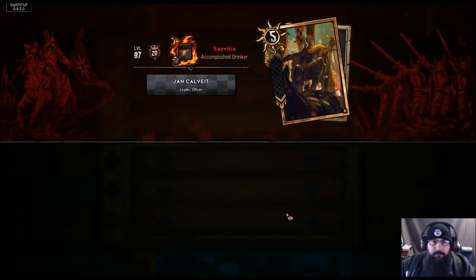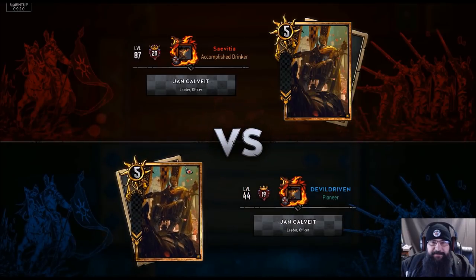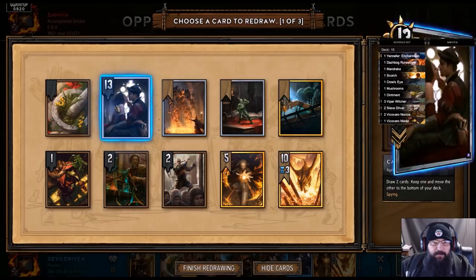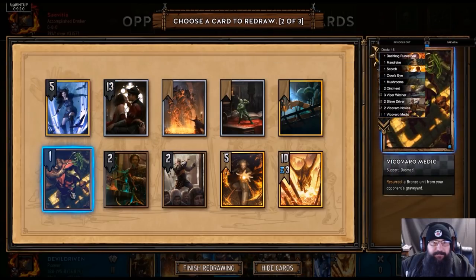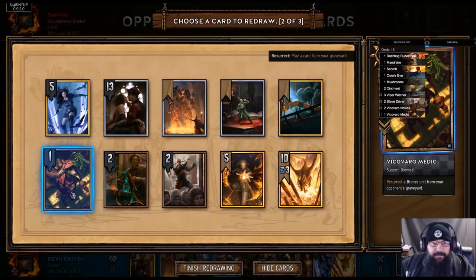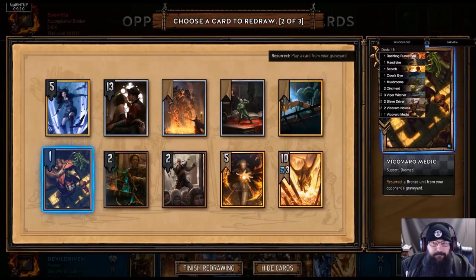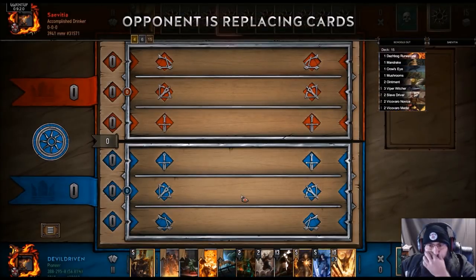Alright, we're gonna drop the Crow's Eye, drop the Medic — I think. Alright, so we got all our Scorch mechanics in play here.